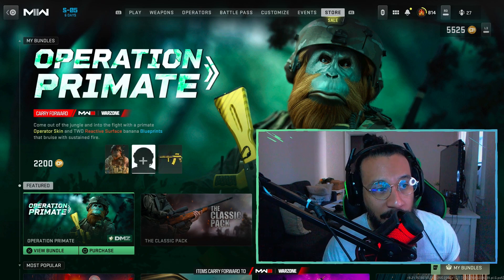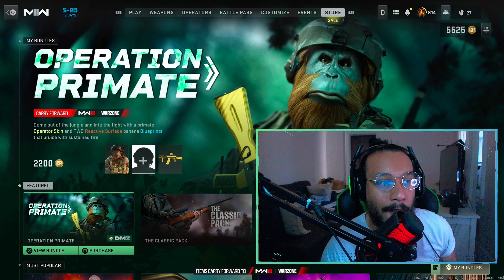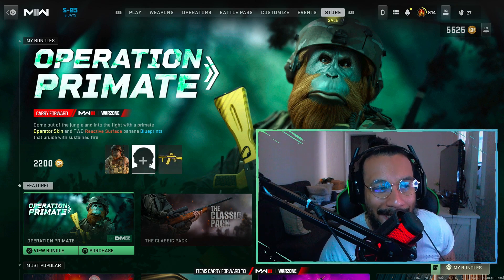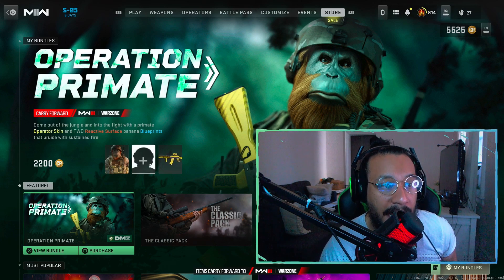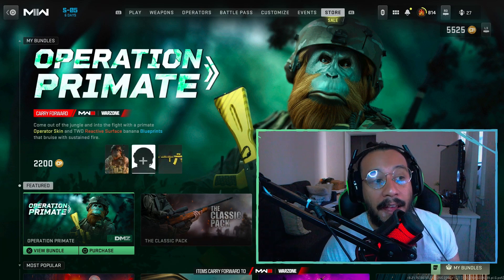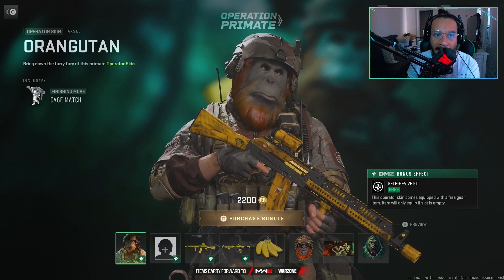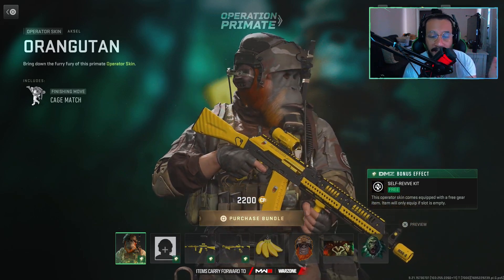2200 COD points — that's $22. The items in this bundle will carry forward into Modern Warfare 3 and Warzone. It says here: come out of the jungle and into the fight with a primate operator skin and two reactive surface banana blueprints that bruise with sustained fire. Oddly enough, this bundle was actually supposed to have a finishing move but apparently it was removed. Let's take a look at the items.